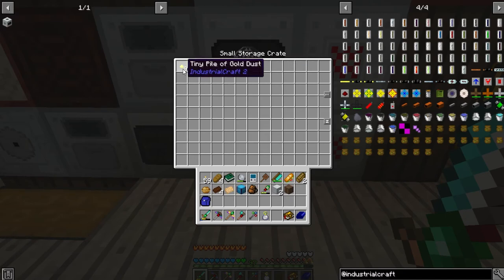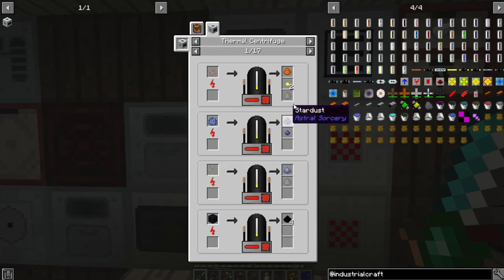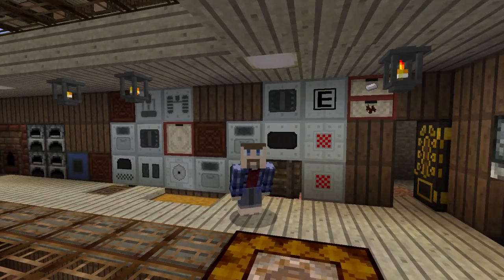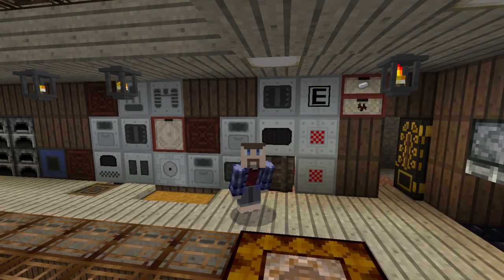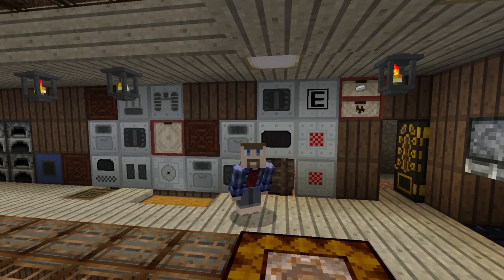We're also getting some gold dust from the iron, because when passed through the centrifuge you can sometimes get different materials than you normally would. Like copper can return gold, and this is a big one — nickel can return platinum. So there are some decent things you can get out of it, letting you shortcut to something only obtainable in more tedious ways. We could wire this up to our sieving system. Actually, does it work with Xnet? Xnet may or may not blow up these machines — I'm not actually certain. Something to try.